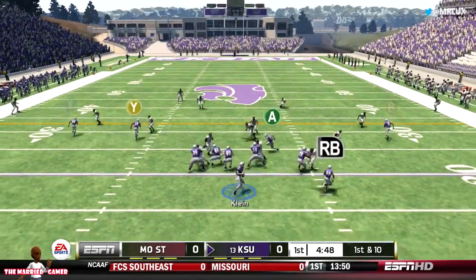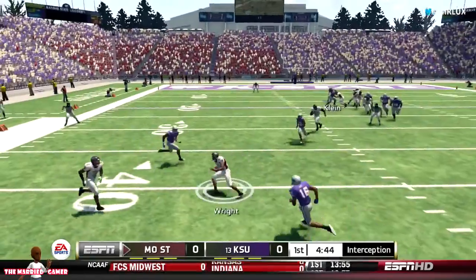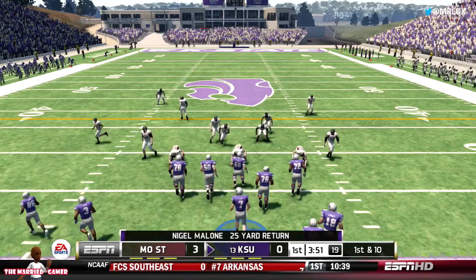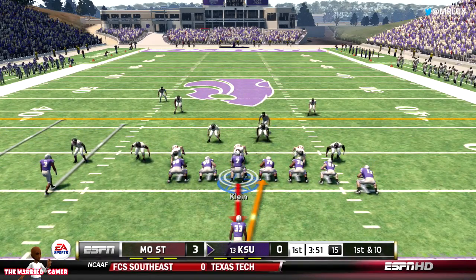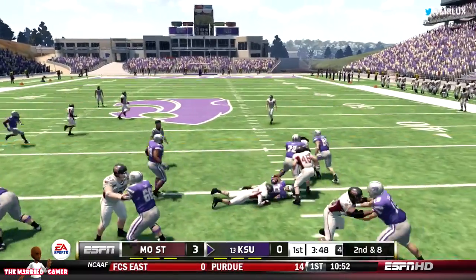So here's the first play of the game. Kline's dropping back, looking for somebody open. He feeds it — throws an interception on the first play of the game, first game of the season, and we're playing against an FCS team, Missouri State Bears. So they were able to get three points off of that possession.